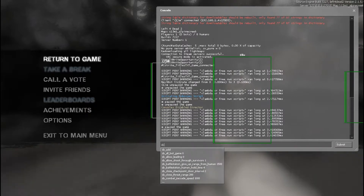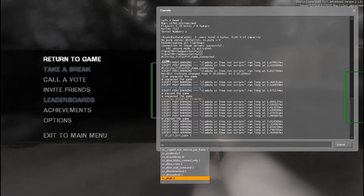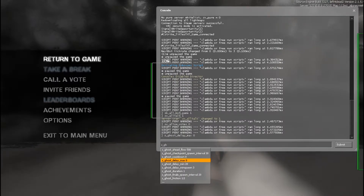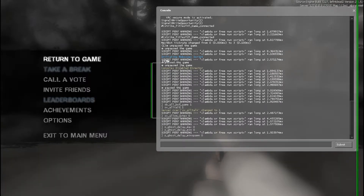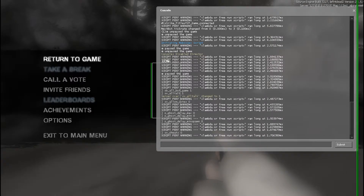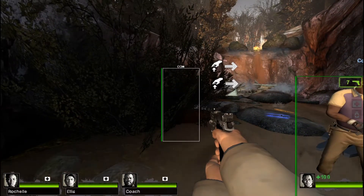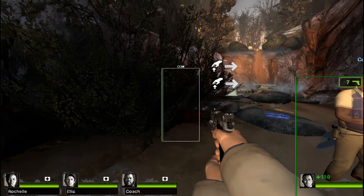Each of these codes means something. The first one I typed — and it's very important — is 'sb_all_bot_game'. That basically makes it so that when the person playing as the infected leaves, the game doesn't shut down requiring a human on the opposite team, so you can basically play by yourself.